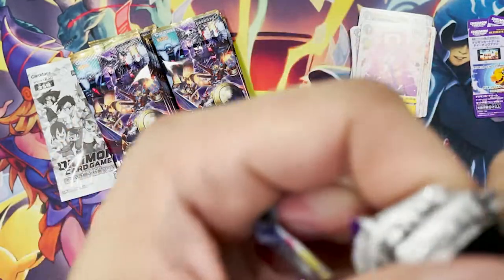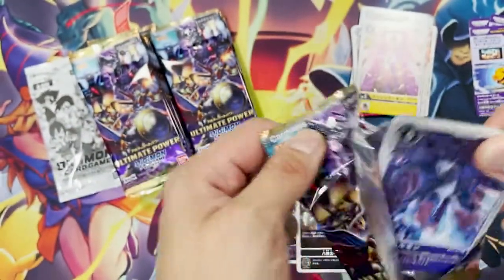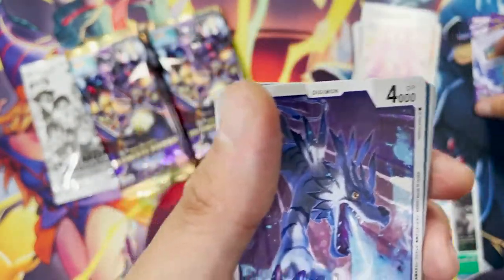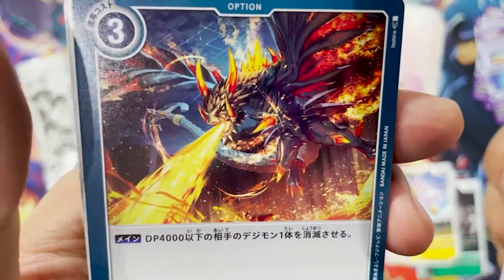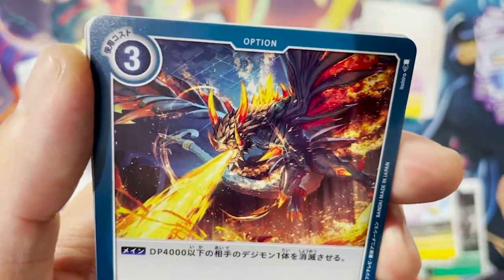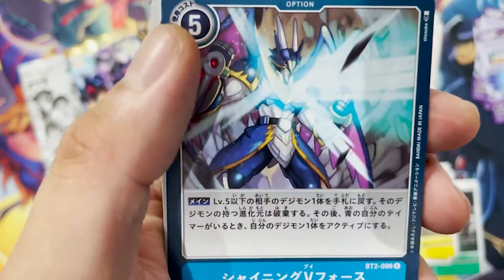Pokemon stories are like trainers going out on an adventure — a little more family friendly. Digimon stories are usually about world domination — everybody's life is at stake. Wow! That looks like something out of Cardfight Vanguard. There's a gear here, and another dragon.